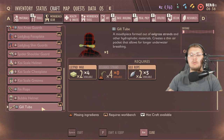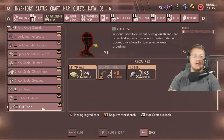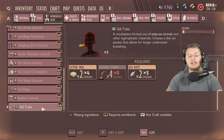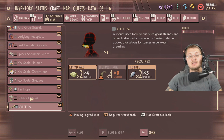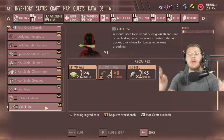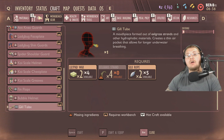Moving on to tip number three: the gill tube. This is not difficult to make and you're going to need one. Without it you don't get much oxygen. It gives you the junior diver perk, which provides an additional 30 oxygen and lets you explore and fight a bit more. This is a predecessor to the bubble helmet — you'll need the gill tube first because you need sunken bones to craft the bubble helmet, and the gill tube lets you stay underwater long enough to collect them.